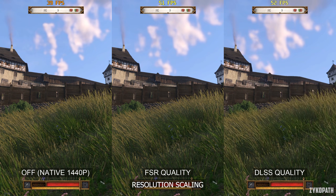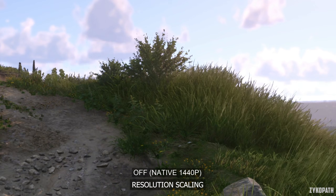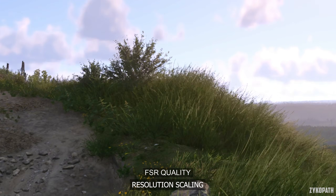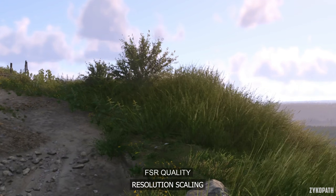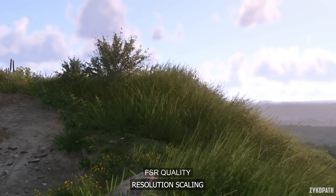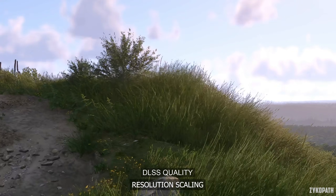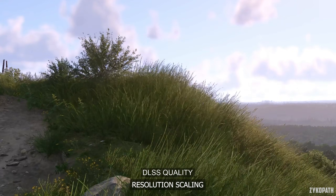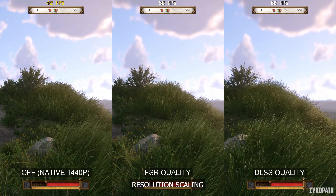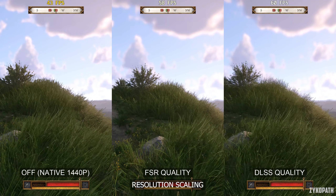As for their quality in motion: Native looks surprisingly stable but suffers from some slow trailing on the grass. FSR suffers from some shimmering in motion, but surprisingly doesn't suffer from any noticeable ghosting or trailing so far. DLSS quality also suffers from some shimmering, but it is much lighter than on FSR. While DLSS looks to be the best choice here, FSR is very close on its tail.